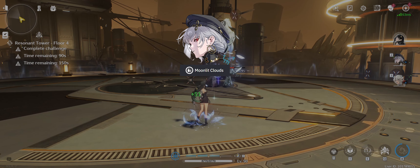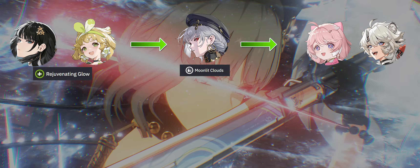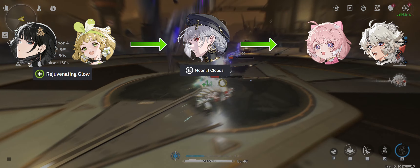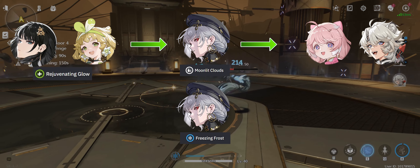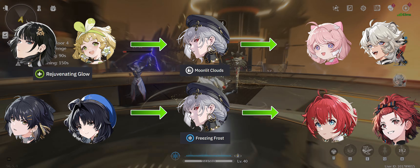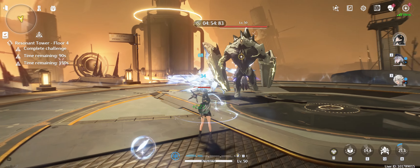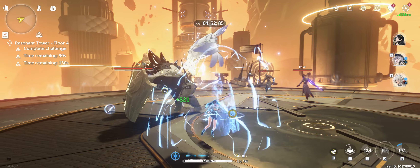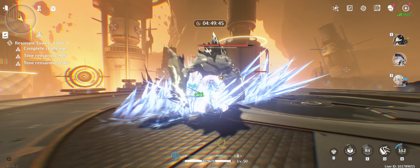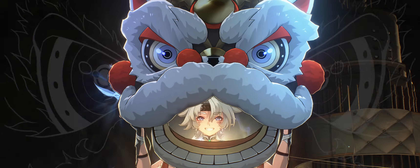When building a team around her, you want your typical supports to go in front of her to enable her intro, and then it's best to swap her into somebody who can make good use of the basic attack damage deepen. You can also play her more as a self-sufficient DPS by extending her field time, and potentially using the Freezing Frost set, then pair her with other more burst-oriented DPS units that aren't too selfish with their field time requirements. Sanhua doesn't require much field time to do her job, deals burst damage in a condensed time window, and provides a huge DPS boost to characters that rely on basic attack damage. Thanks!